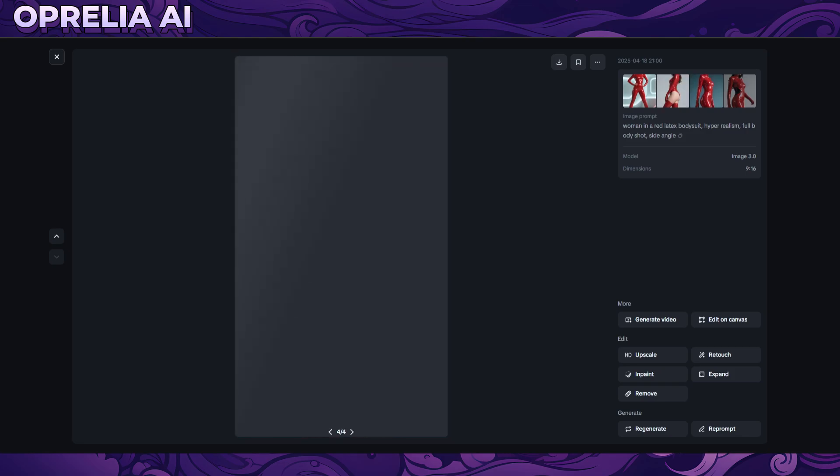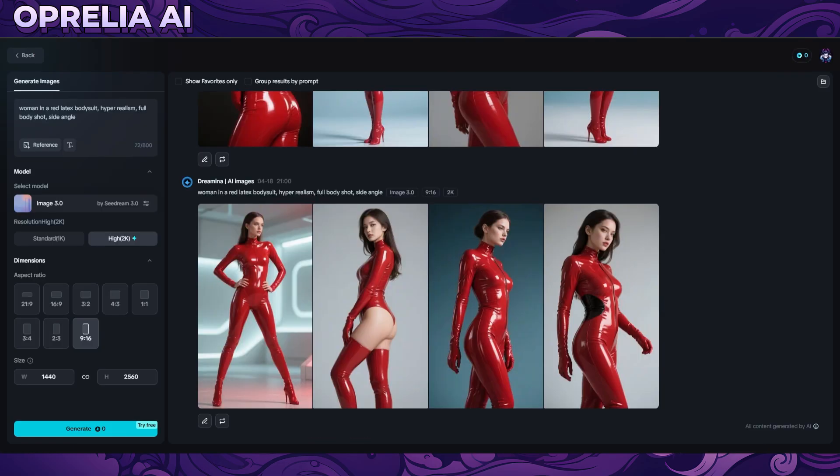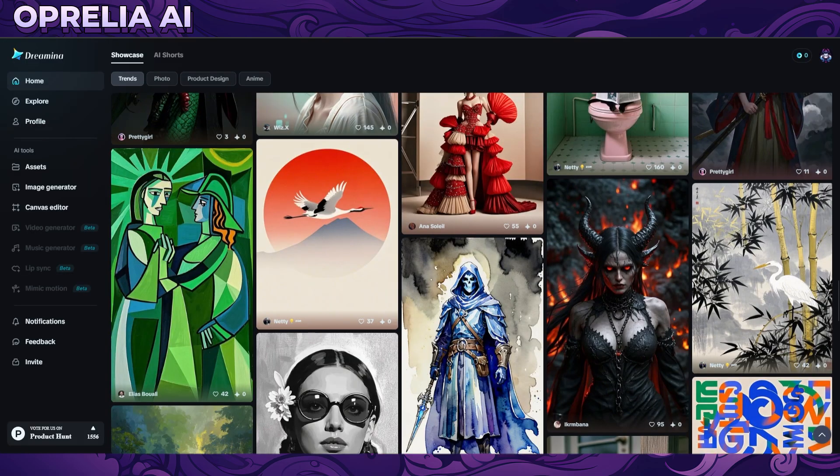Pose-wise, I think in general Seedream does a lot more dynamic poses by nature. These are more natural-looking photos compared to what GPT-4.0 would produce in my opinion.